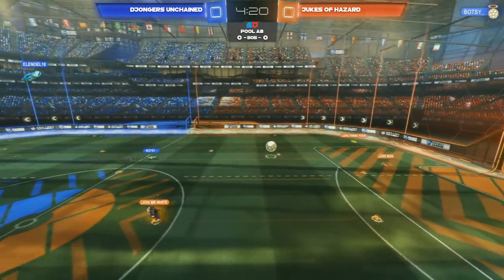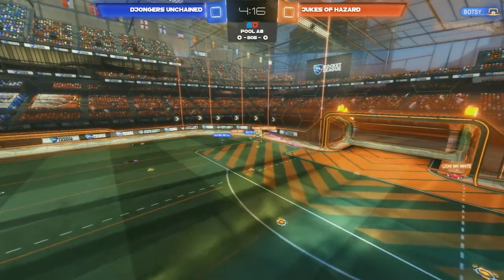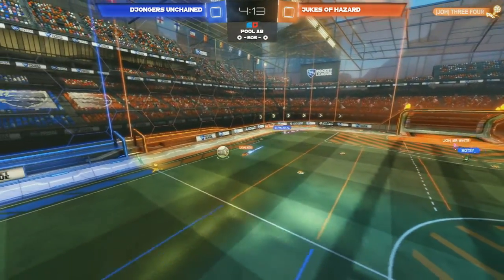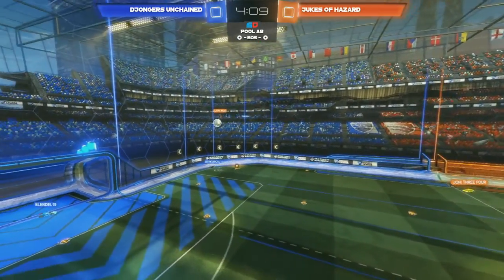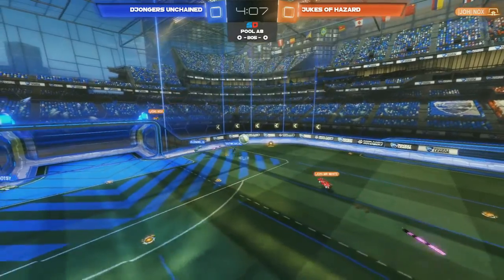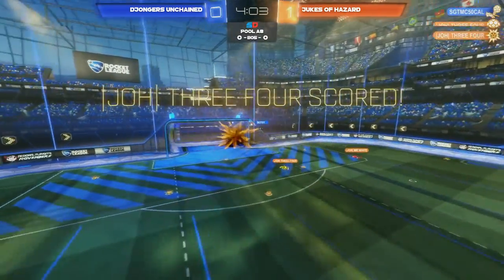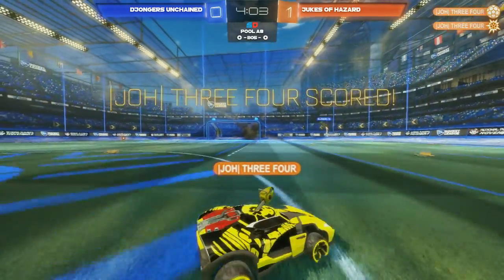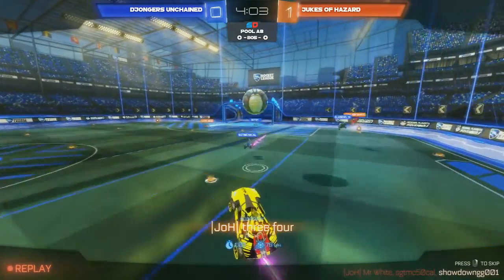Here comes the follow-up, but it doesn't connect in midfield. Bozzi is free to go for this one, though he whiffs away on that. 3-4 getting on top of that one, now Knox on the dribble, trying to find the wall and pass it off to his teammate. He doesn't connect on the pass. As 3-4 is the last man back, a good shot from him up and over. Bozzi and 3-4 find the first goal of the game.